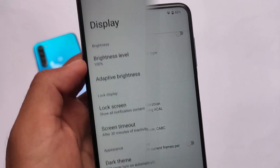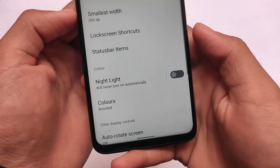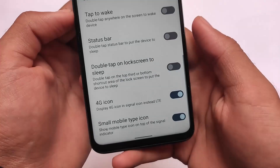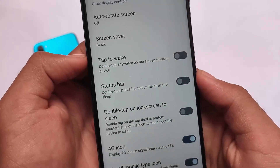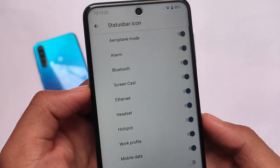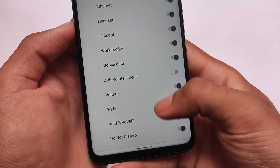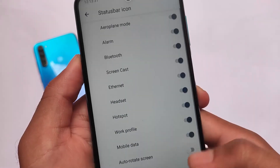Some basic features are also there like display settings, status bar items which you can enable or disable, 4G icon replacement, status bar double tap to sleep, double tap to wake, and more. If you want to install this build, I'll put the link in the description. Installation is the same as other custom ROMs. That's all — thanks for watching, see you in the next video, goodbye.